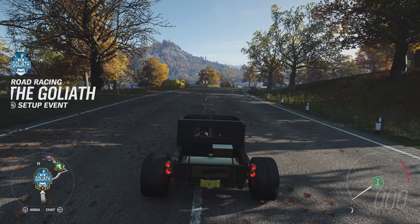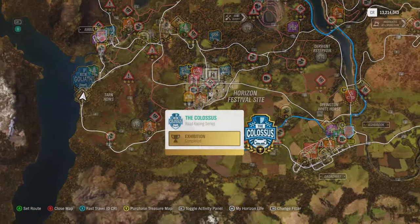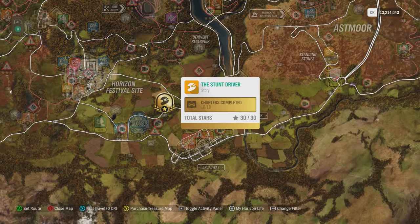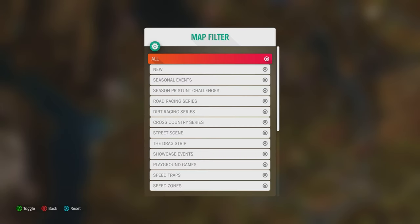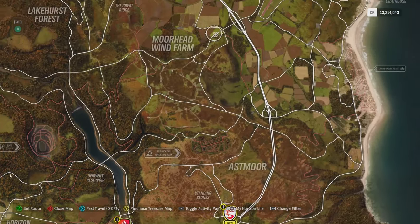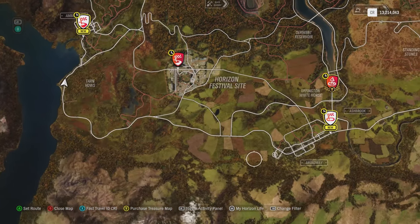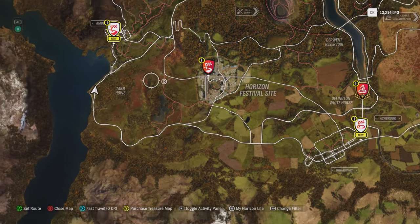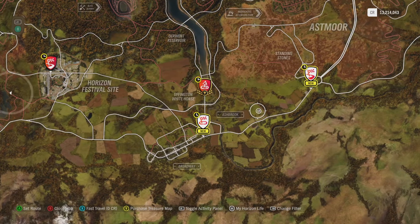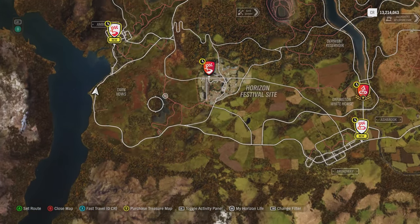Okay, let us check out the SL then, because we have 4 more races to do. Okay, one there and one there. I don't see seasonal event. One there, one there, one there. Okay, so we've done one. And we have 3 left. So we do the SL now, then a race, then a PR stunt, then a race, then the SL, and then we are getting the Fury at last. Sounds like a plan. Let us do the SL now.